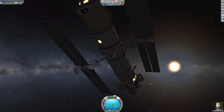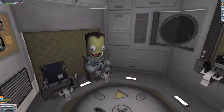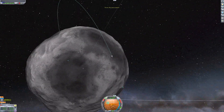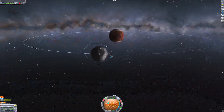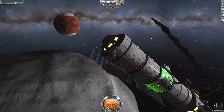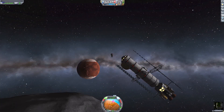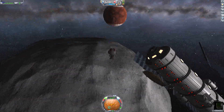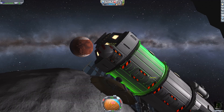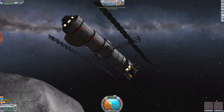I can just EVA them into the same module so they can hang out. Now he's got some company. That's pretty much mission success — the base is set up, the station is in orbit, and we are all good. But wait — since you guys made it this far into the video, I wanted to give you a bit of a reward: a montage of all of the failed attempts of this mission, because there were a lot of failed attempts and it was very irritating.